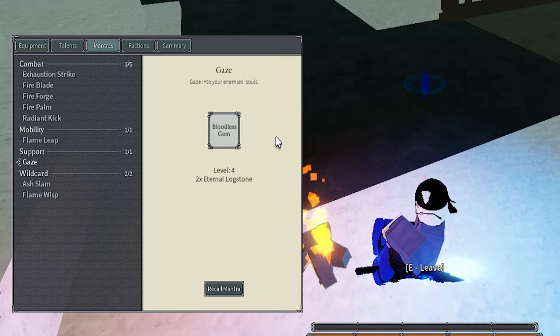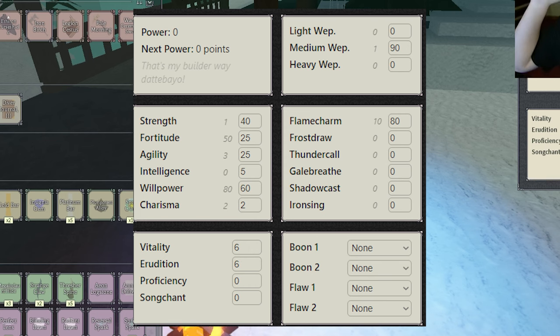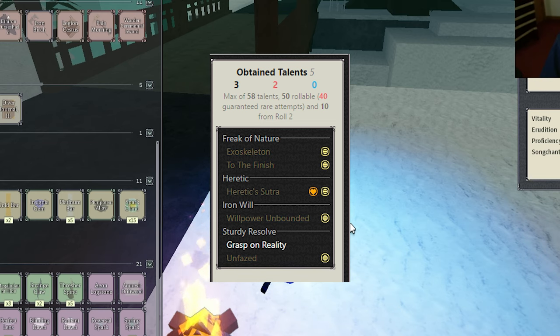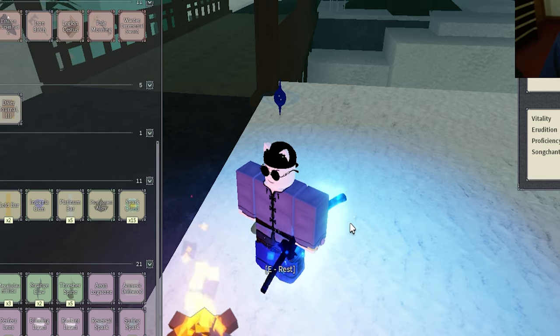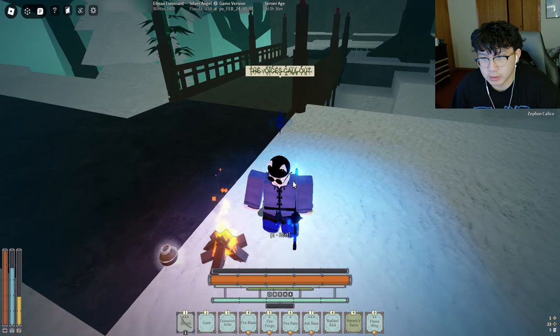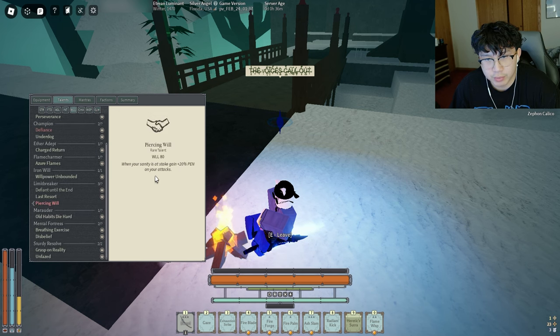Flame Whip: have three eternal log stones and three aeon log stones with a blue gem. If you don't like Gaze you can replace it with Master's Flourish or any other flame move like Burning Servants. For pre-shrine stats, you want to make sure you get Heretic Sutra — somebody has to physically send you down to layer two for it. You shrine this build around level 10. Heretic Sutra is super important — it's where your damage comes from because of your willpower talents. I have Piercing Will but I don't even have Lose Your Mind.